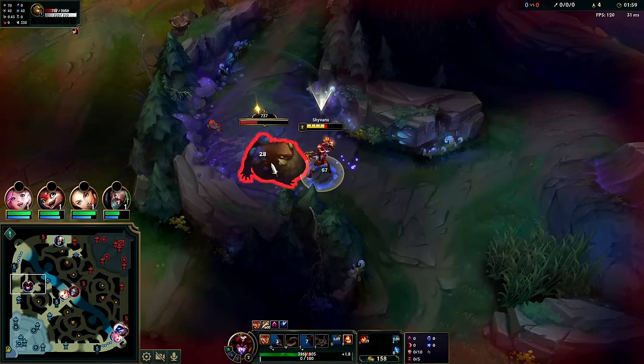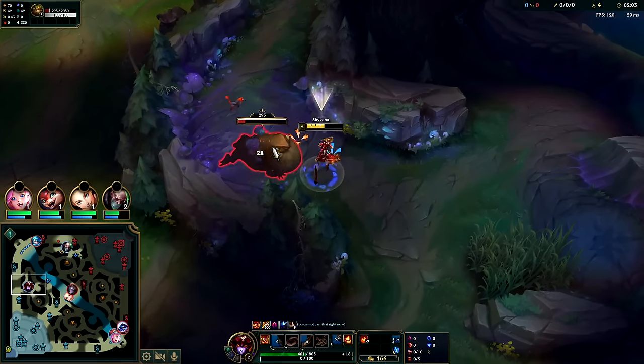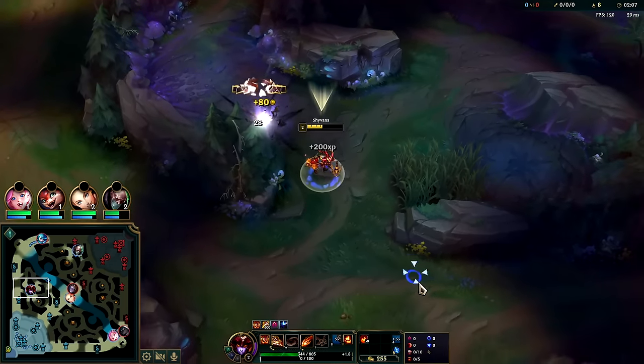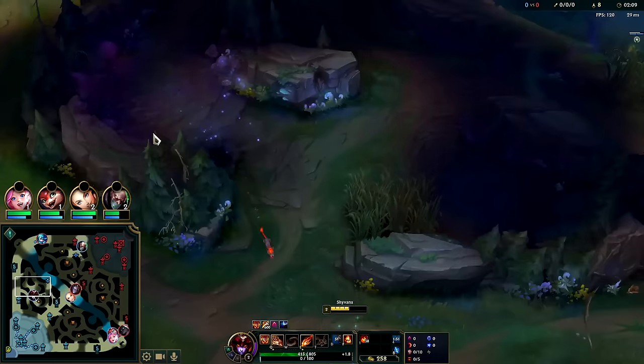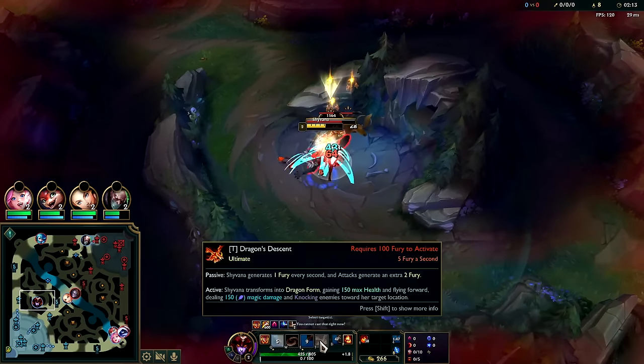Full clearing on Shyvana is the way to go. She's super level six reliant — her early game is not good, she's got some of the worst ganks in the game and some of the worst solo potential in the game. But once she is level six and up, that's when things heat up. I waited a second before Q so I could auto-Q reset.